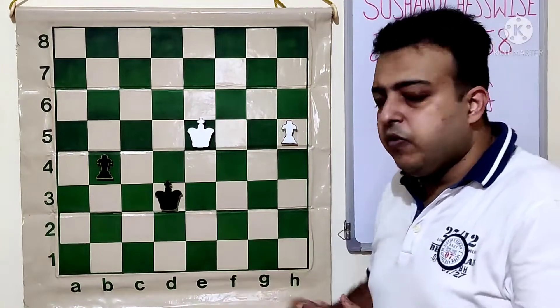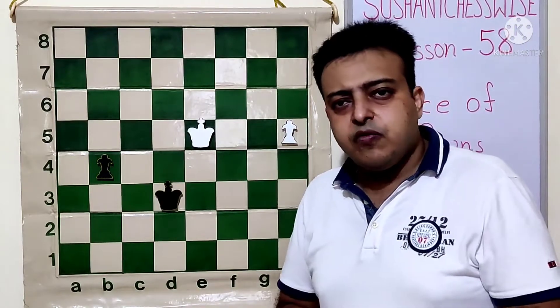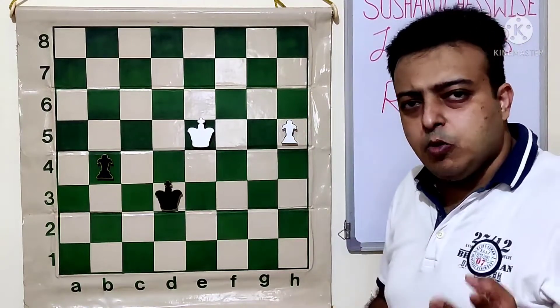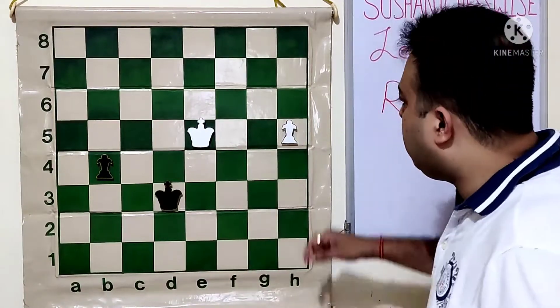Let's look at the next position. We will see another technique in the race of pawns. In the last position we saw the king came into the square of the pawn. Now we look at this position as both white to play and black to play. With white to play, white wins the game.